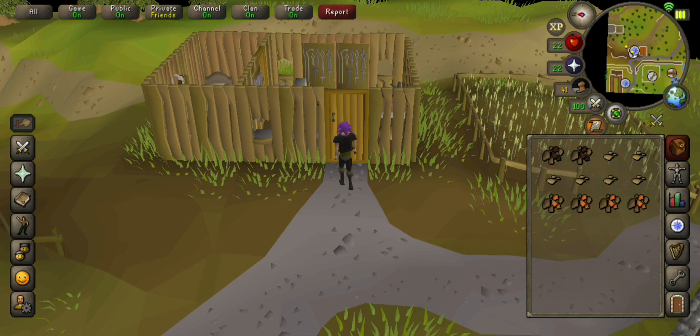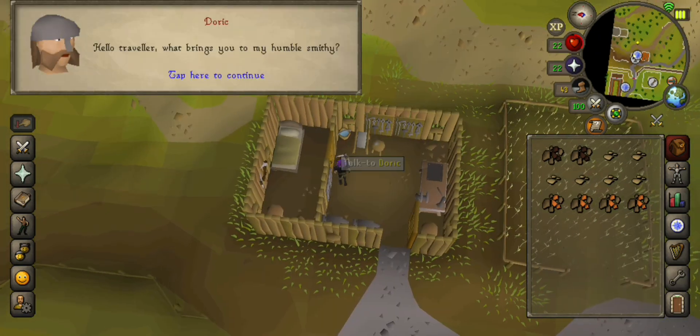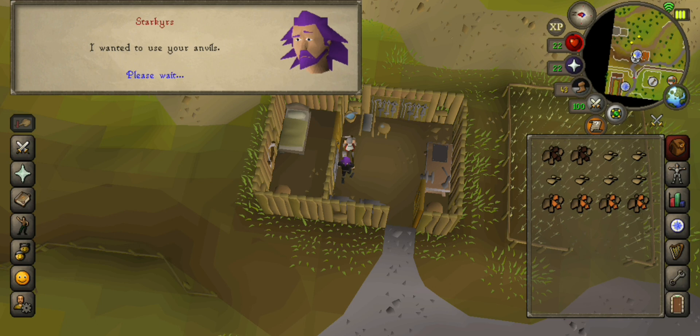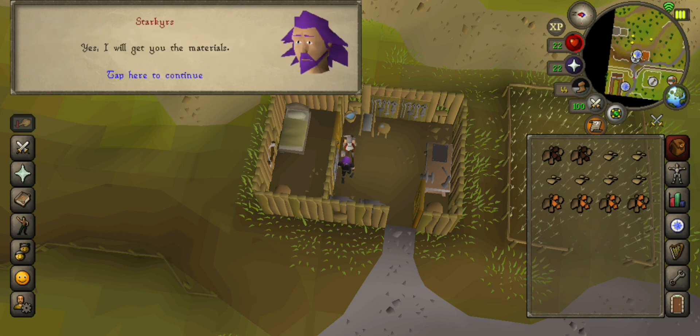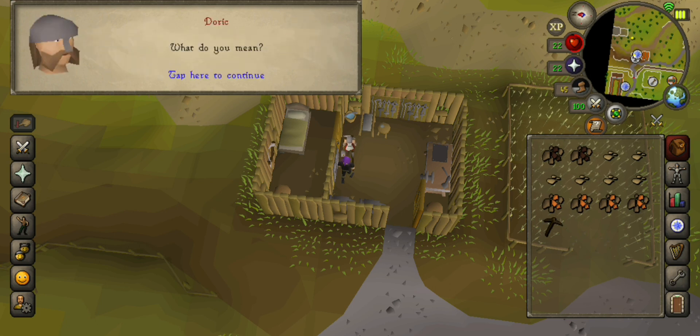I have got the items already but I will show you where I got them from after. So talk to Derek, I want to use your anbils. Start, yes. Say ocean one and ocean one.